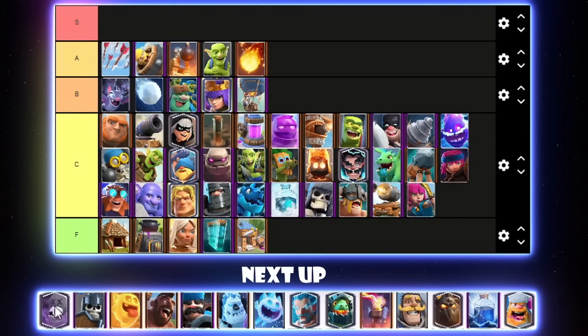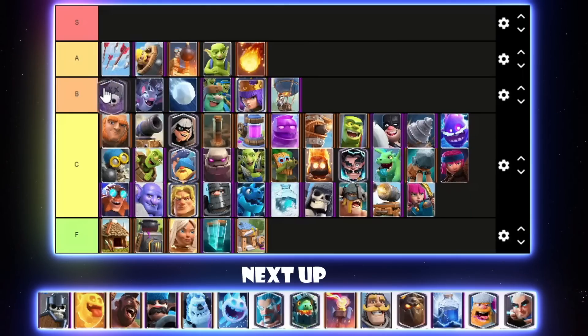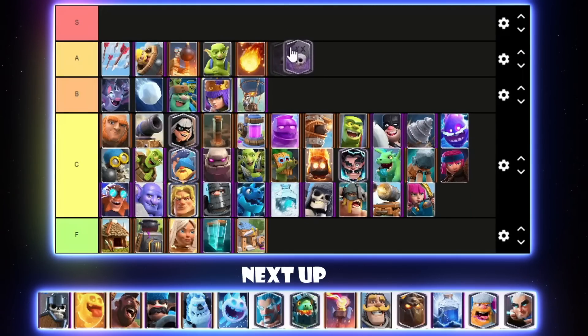Graveyard — it did finish number one so I can't rank it too low. I'll have to put it in maybe high B tier or even low A tier. When I think about it, the cards in Splash Yard aren't really that good — it's mainly the Graveyard itself that carries the deck. The only broken cards in Splash Yard are the Poison and Evo Knight. I'll put it in low A tier — it's a great win condition.